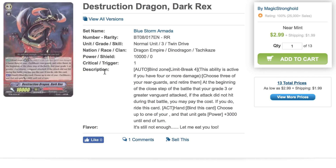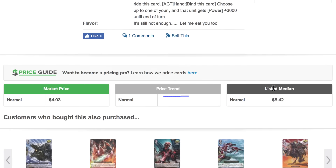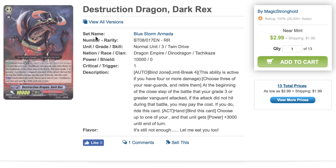As for Destruction Dragon Dark Rex, we've seen a lot of Dark Rex support being released for the Tachikaze support in set 10. But that's only seen an increase in Guy Emperor's price. We haven't really seen a price increase in this card at all — it's still retaining that single-digit value. You probably want to play Dark Rex in the deck if you're going to build Rex. He's a very good card, I even see him used in G Tachikaze. I'm just surprised his price hasn't fluctuated at all. So if you're looking to build this deck, I definitely would pick up some of these Dark Rexes.